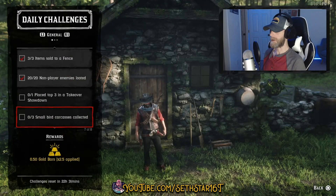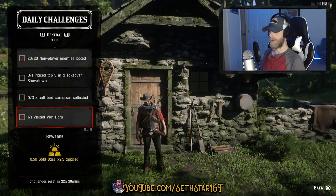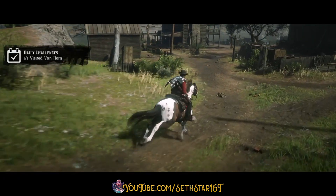Number 6: Small Bird Carcasses Collected. These are the tiny ones that fit in your satchel — use small game arrows for quality kills. Number 7: Visited Van Horn. We've been there all damn day.